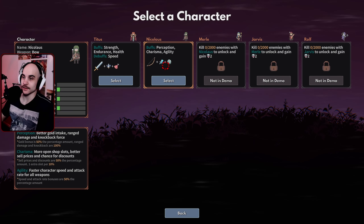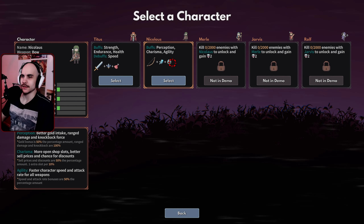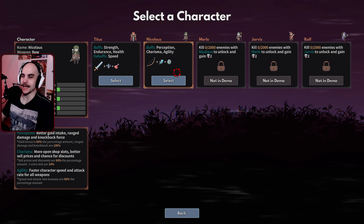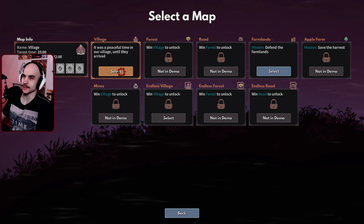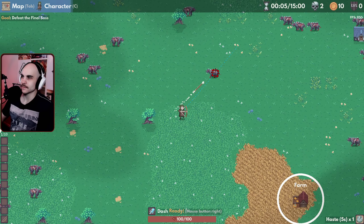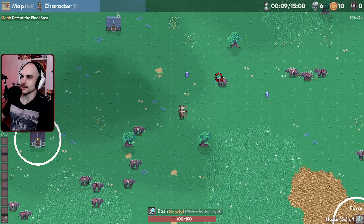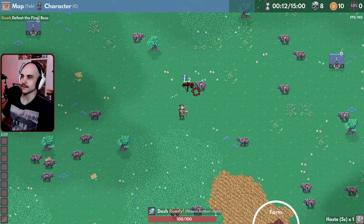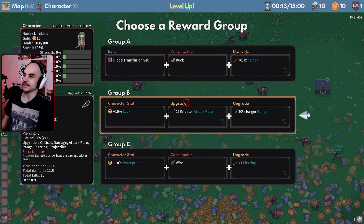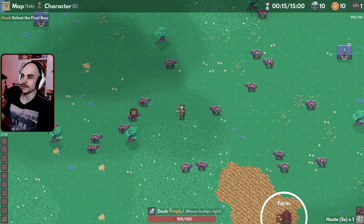Okay, now we can try this character. So now we're gonna actually try the archer. Better gold intake, range damage, and agility — faster character speed and attack rate for all weapons. Try the village again, see how the range works. It's gonna be very interesting, that's for sure. Piercing — yeah, we're gonna go for piercing, I think.